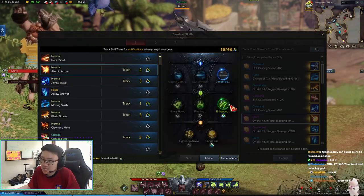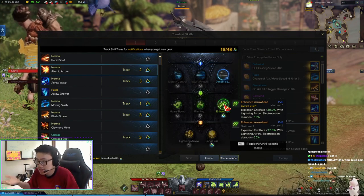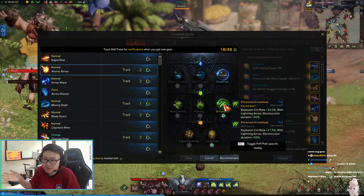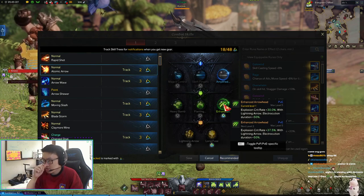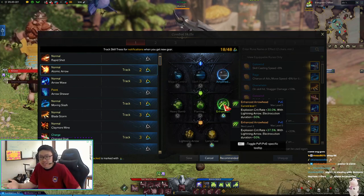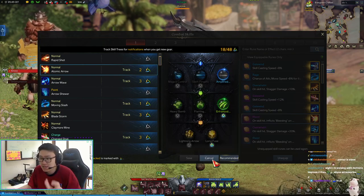The good thing about it is that, let's say you have a level three arrowhead — if you get a level three, level two, or lower, it doesn't track it for you because you don't need it anymore. So even with this tracker on, it will only track whatever it is that you need, not the ones you already have or don't need. That's how it works.